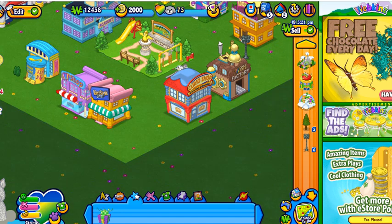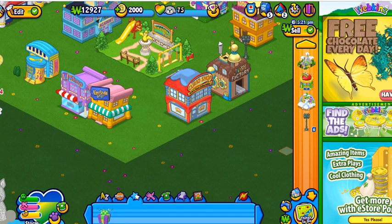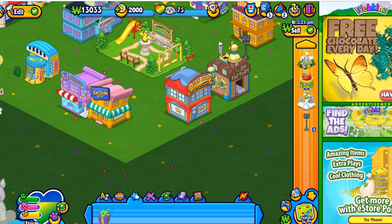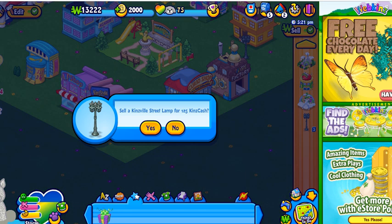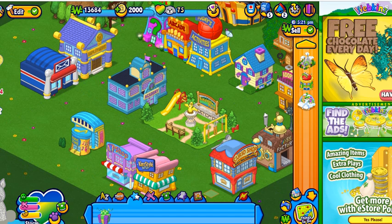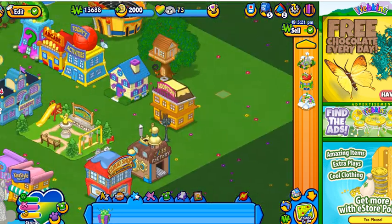You can sell that for some. So I'm going to sell the pine trees as well. And then the street lamps for 125 each. Sadly, this is the only things you can sell in this, but I now have over 13,000 KinsCache that you can spend in any way you guys want to.